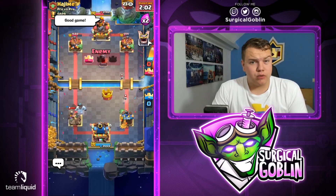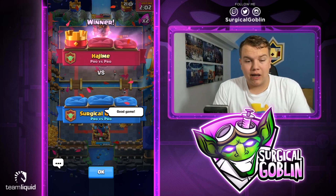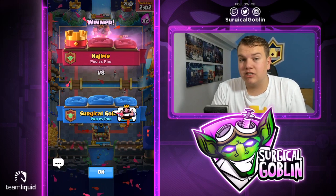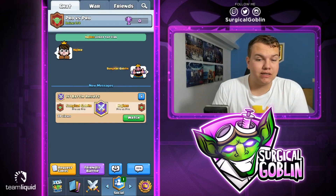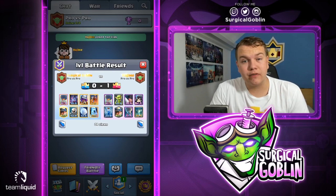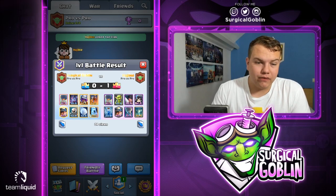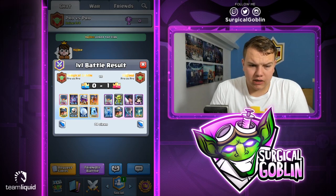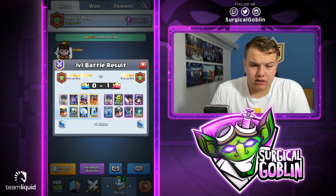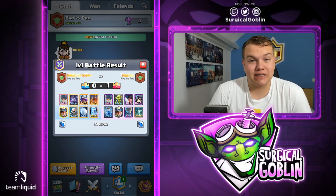That's good game — really well played on his part. Really interesting deck: goblins, tombstone, miner, tornado. Let's give him the good game and a thumbs up. In the beginning he took a balloon hit to activate the king tower, taking a ton of damage, but in the end it was definitely worth it. As I often say, activating the king tower even while taking a lot of damage is definitely worth it because in the end it really helps defending. Strange deck — didn't really expect it. Against ground units with giant skeleton and tornado it's super strong, and against air he has executioner and tornado which is basically all you need.